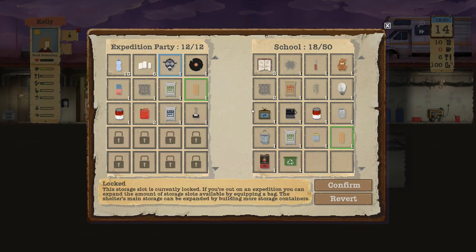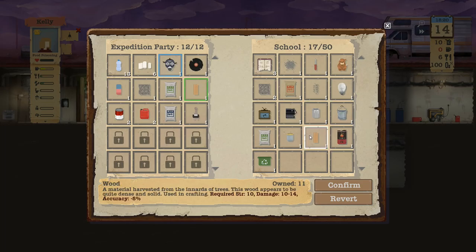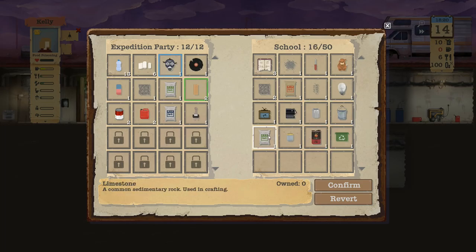Wow, that school has a lot of stuff. A glass jar — could be recycled. Limestone. Springs are always good, we have ten of those. Another screwdriver — I think we already have one. Maybe if you have two, people can craft at twice the speed.